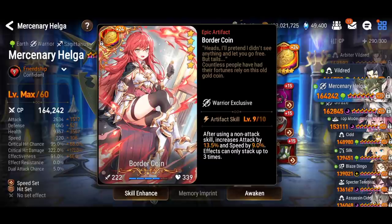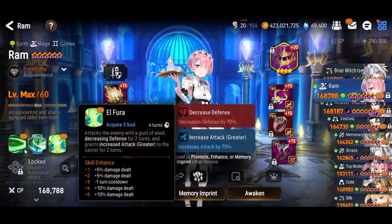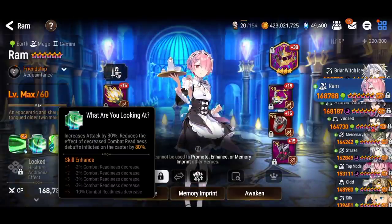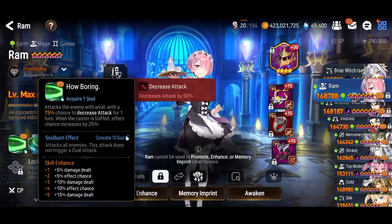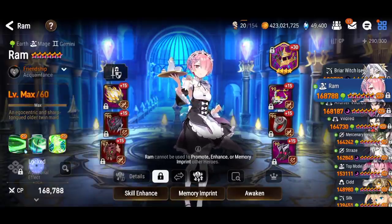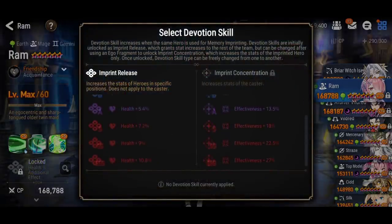The Border Coin artifact is great for dealing more damage and cycling the speed buff faster since using skill 3 more often helps, but it's not required. For Ram, you need skill ups on skill 3 and skill 1 for maximum damage — skill 2 is not needed.